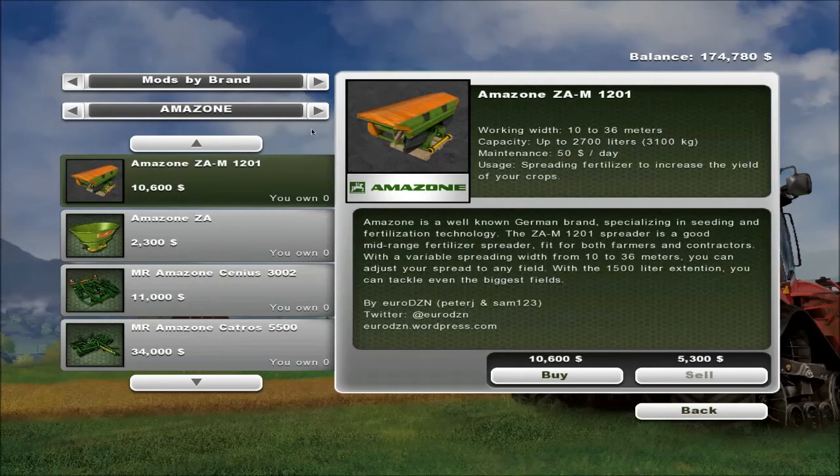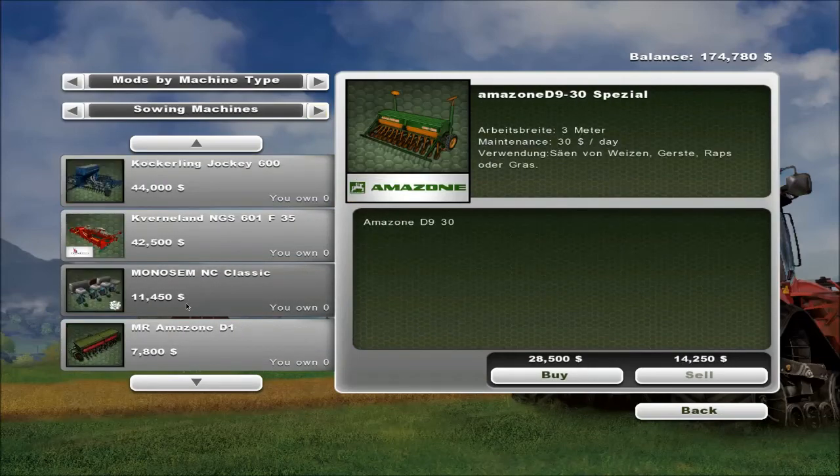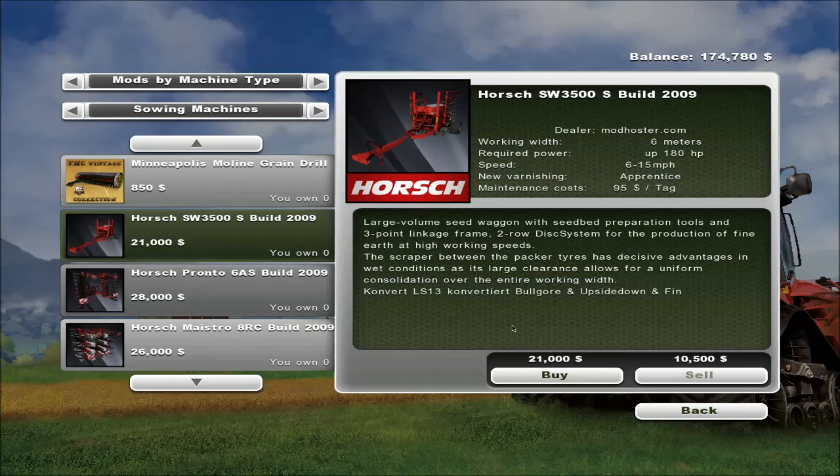The same mod creator who made the map has made this — it's the Hош SW 3500, built originally for Farming Simulator 2009. Do you remember this? I can't remember if I used it in 2009 videos. I'm sure they made it for FS2009 as well, though it is a 2009 model in real life. 2009 reminds me of Farming Sim 2009 — I do know this one was in FS11 as well.